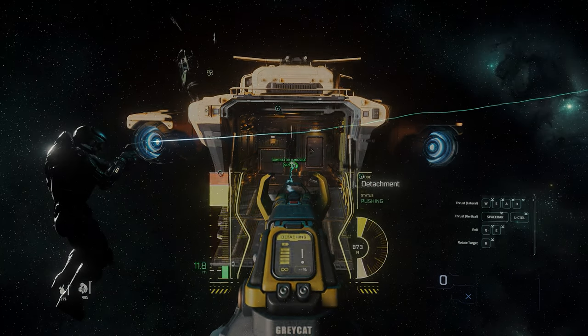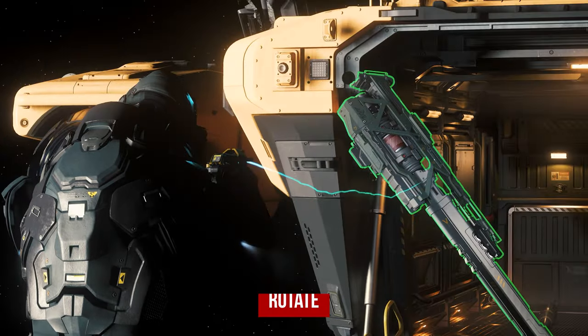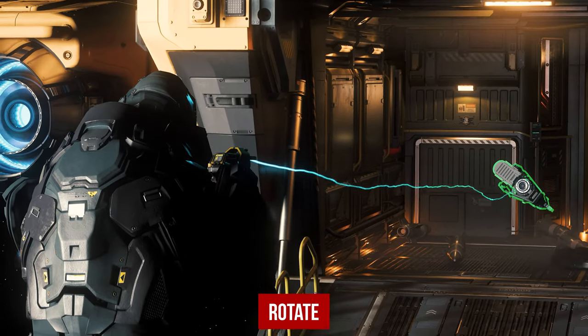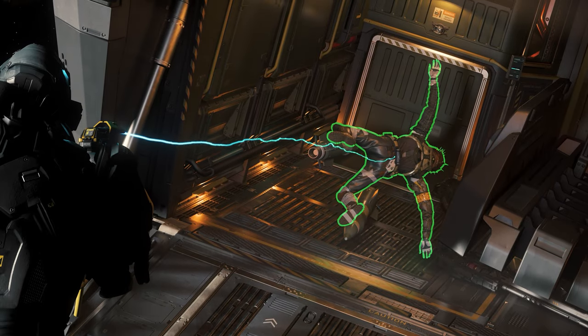The prerequisite is of course a cargo hold in which you can store the material. In this way, every enemy shut down becomes an optional lucrative source of income. In order to store large weapons or missiles with the tractor beam in your cargo hold, you have to hold down the R key and rotate them so that they can be stored in a space-saving manner.